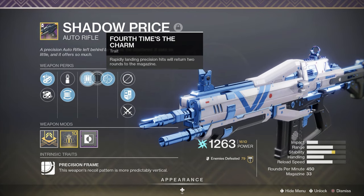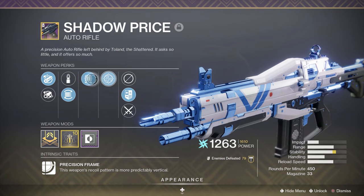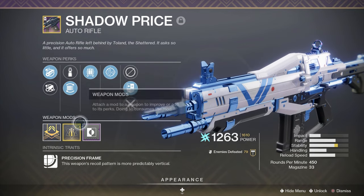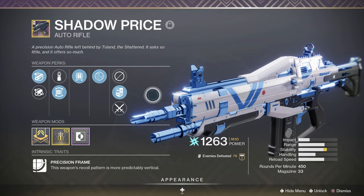Both of these are not going to be very helpful in the Crucible. Maybe Fourth Times the Charm might proc a couple of times, but that extra mag is really going to help in PVP — not. Anyway, we got a Stability Masterwork, which is pretty nice. I'd recommend Stability. The base stability on this thing is already pretty good.